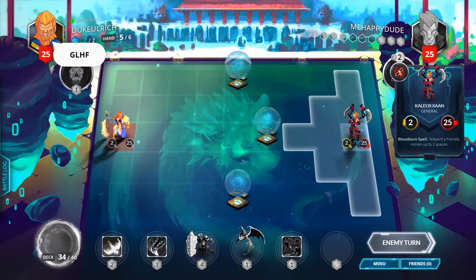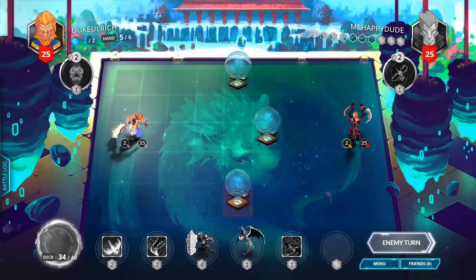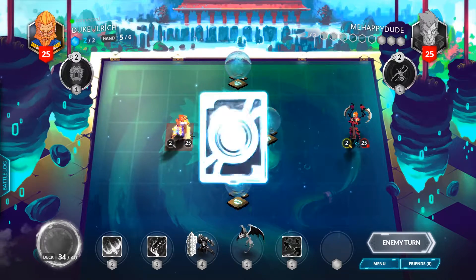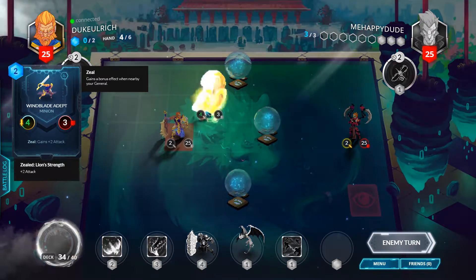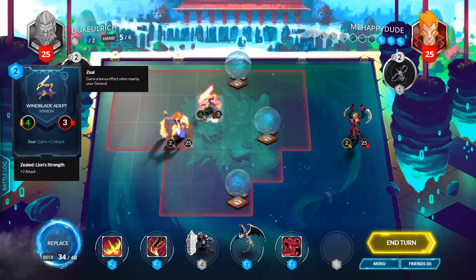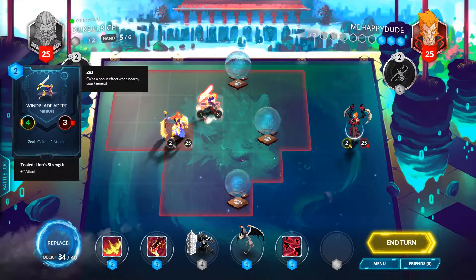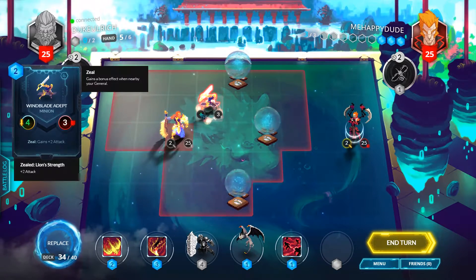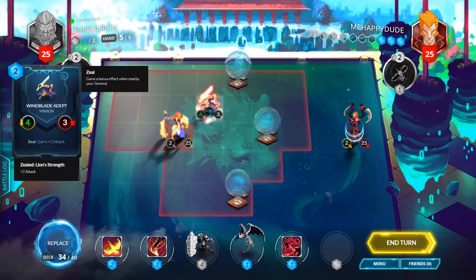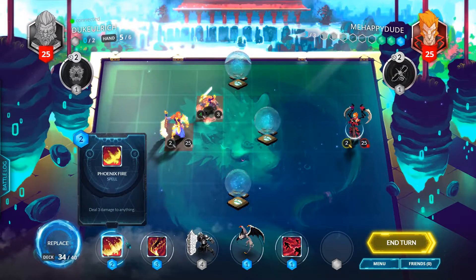So right now it's his turn — we have to attack at 25 health. The cool thing about this game compared to Hearthstone is that your generals, your main characters, are just as much of a player in the game as anything else. He has Wind Blade Adept — this character has the ability Zeal. Zeal means whenever the creature is adjacent, diagonal also counts as adjacent, just within the eight squares surrounding the middle — they gain plus two attack.